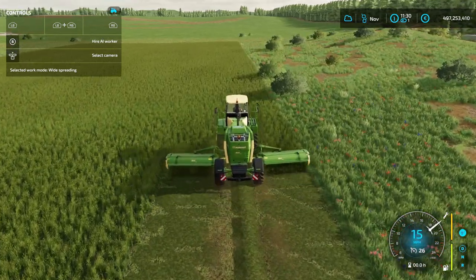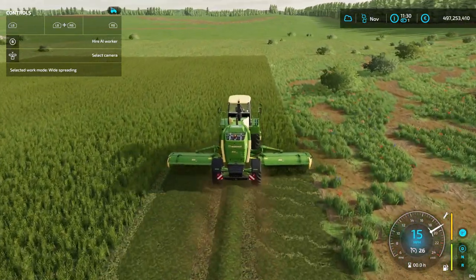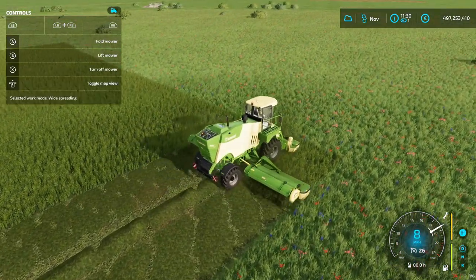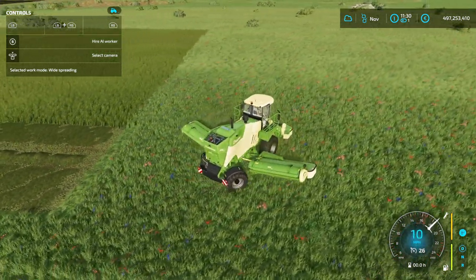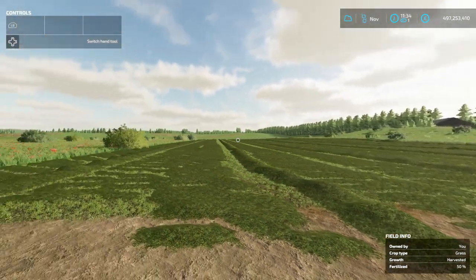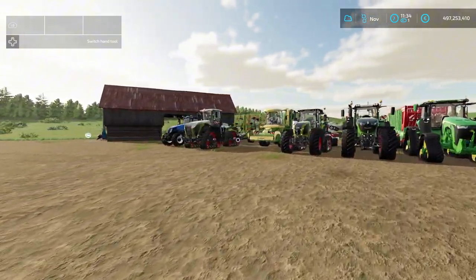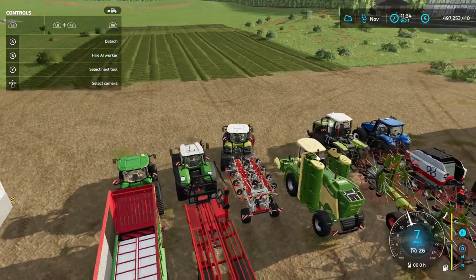Let's start the mower, put it down, and start cutting the grass. As you can see, we now have cut grass spread everywhere. I'm going to continue to finish the field. When you get to the end you just raise the mower, then turn around. Now all the grass is cut. You'll understand why I cut the grass on the entire field by the end of this video when we get to collecting and storing.